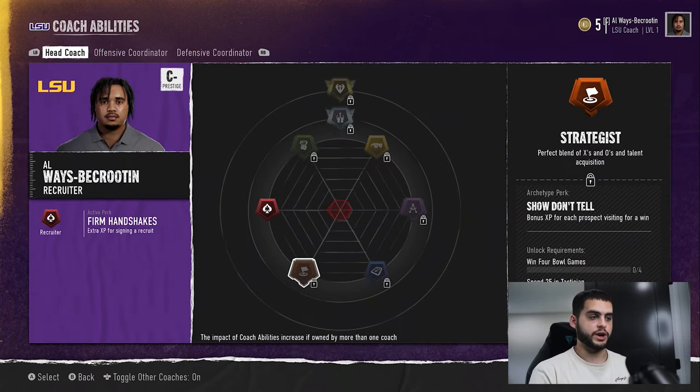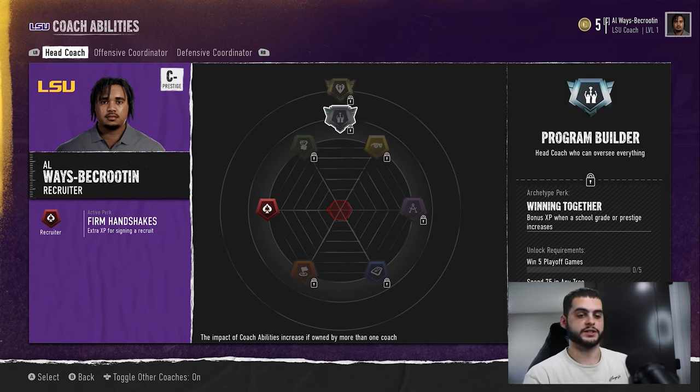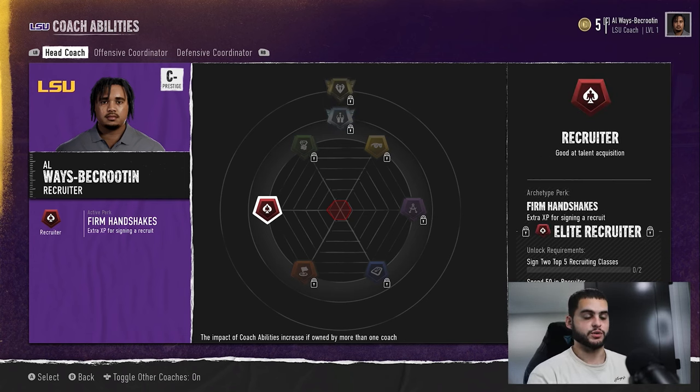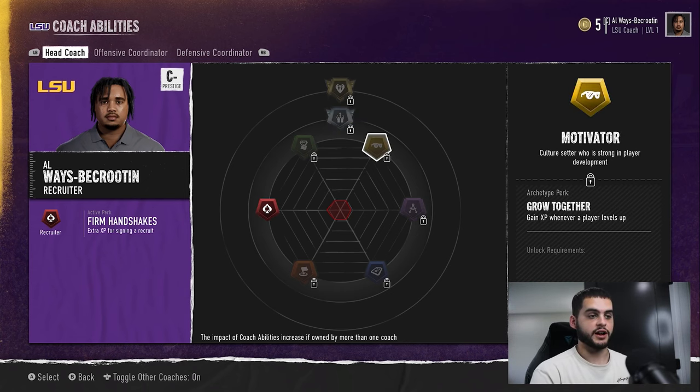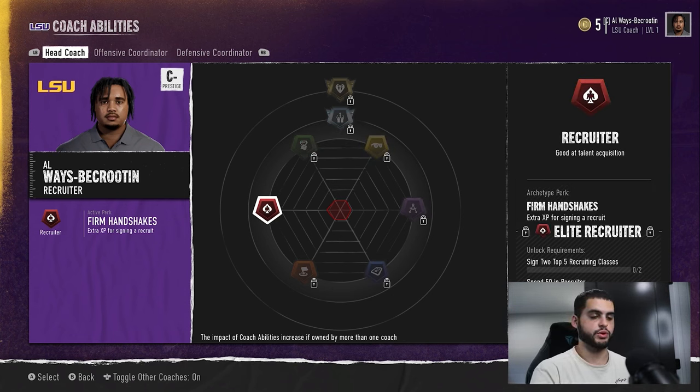Overall, to break it all down — at the top there's Program Builder and CEO, which applies to everything regardless of which route you go. It's very hard to get all the way to CEO, especially in an online league. But what we're focusing on is the best way to go, and again my advice is: go Recruiter. That's the best way to go. Nothing beats Recruiter in my eyes — you want to be bringing in top-tier talent, and if you bring in top-tier talent, you'll win. Winning, bringing in top-tier talent consistently, and following deal breakers is the key to this game. If you stay ahead like that with a good program, it's going to be very hard to fall behind.